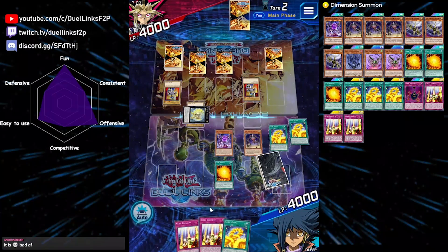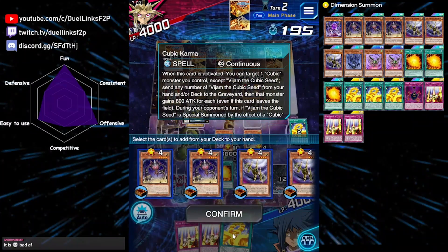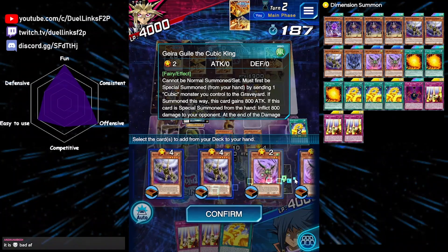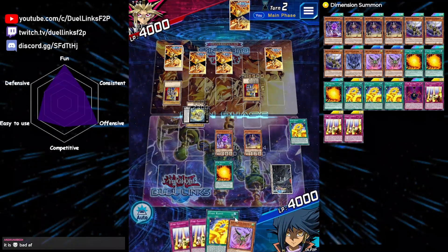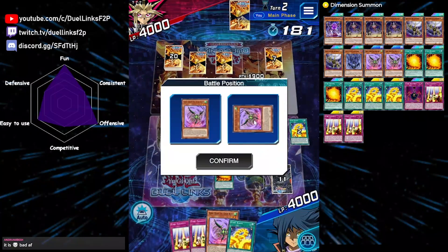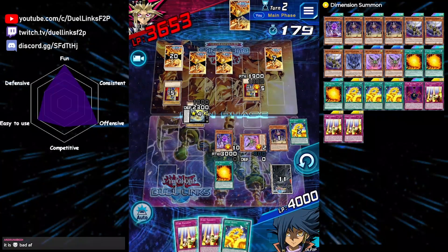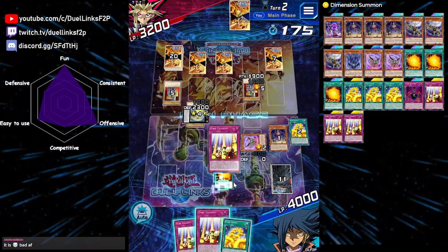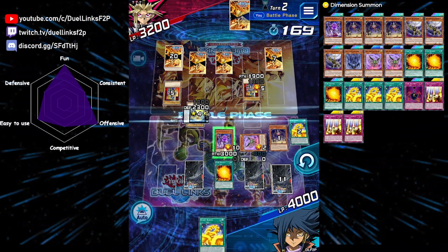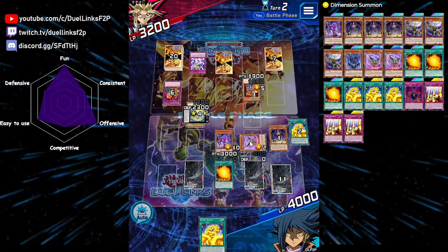Karma activates its effect and we'll grab the Cubic King for some burn damage — I think we can win this turn. We will send, then put this on defense. I can activate Karma to boost its attack, but I'd rather set two because I don't think we can win this turn unless we're being extremely lucky. We'll just attack — and if this attack goes through... never mind, he has a Karma Cut. Of course he has a Karma Cut.